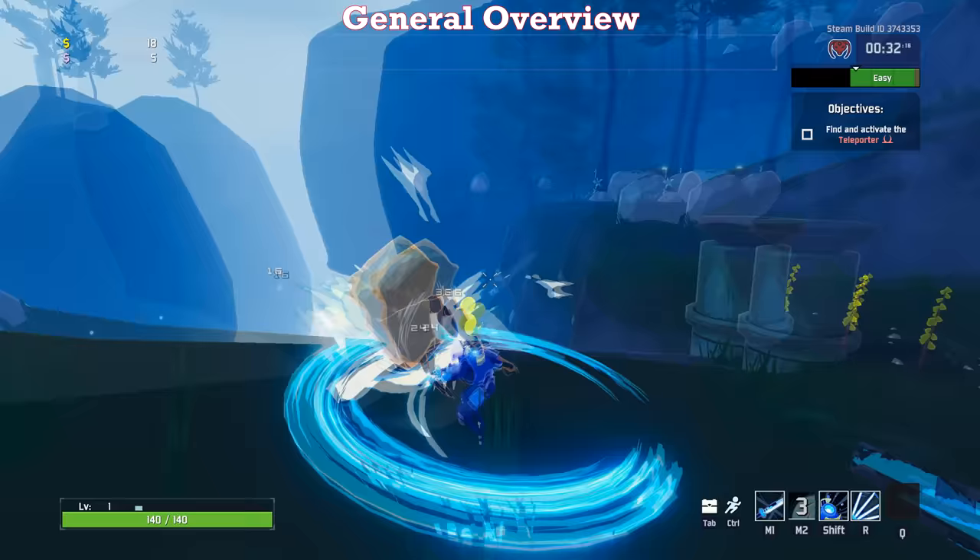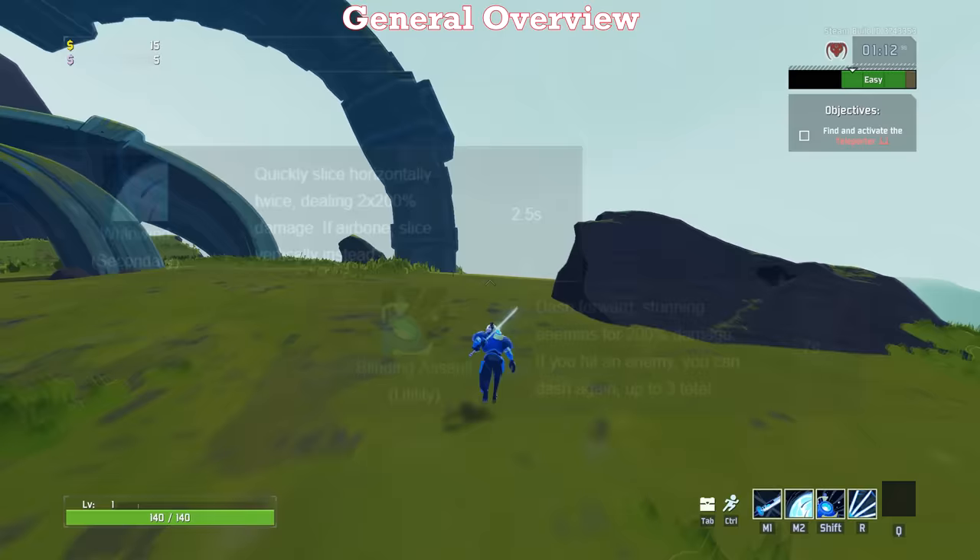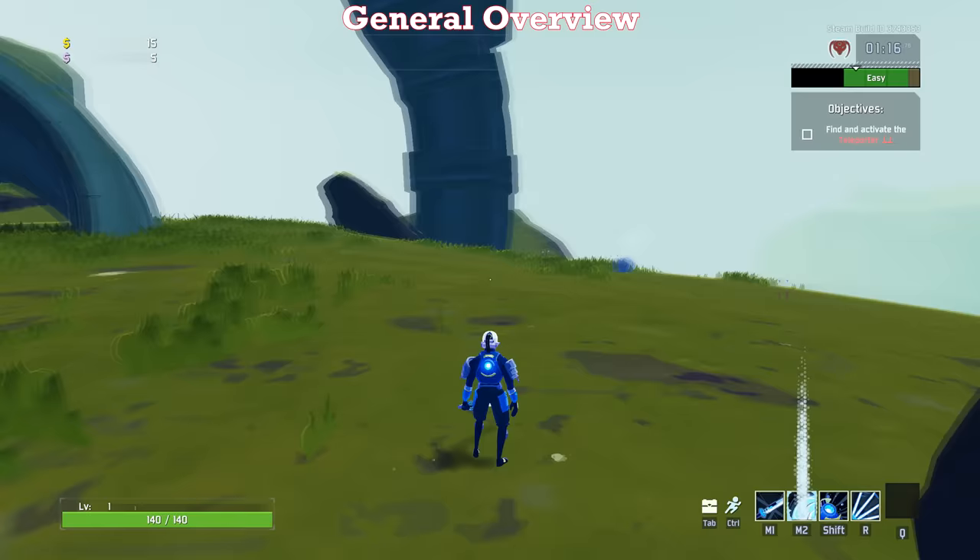One big downside to the Merc's early game is that he has a tough time with above-ground enemies, such as Wisps. His secondary and utility skills, Whirlwind and Blinding Assault, help in this regard. Whirlwind, if used on the ground, will strike horizontally in a circle around you, but if you use it while in the air, it will instead strike vertically. This also pushes you up in the air a fraction, so it can be used to close the gap to these enemies by simply jumping, maybe twice if you need it, and then using it to hit the otherwise out-of-range target.